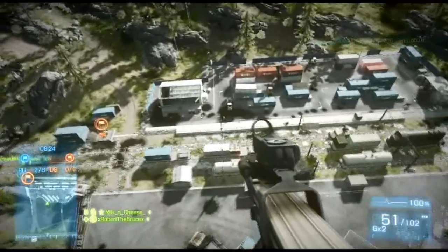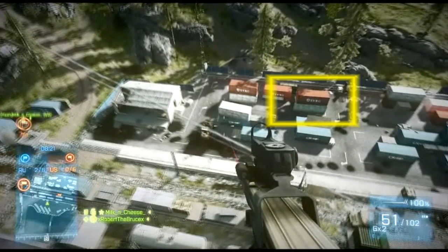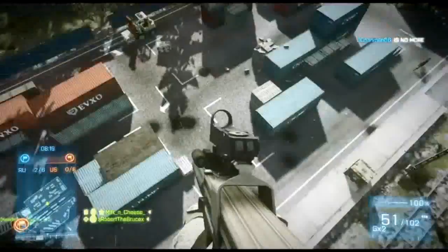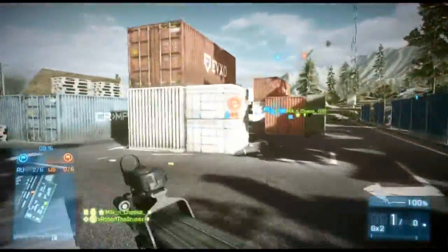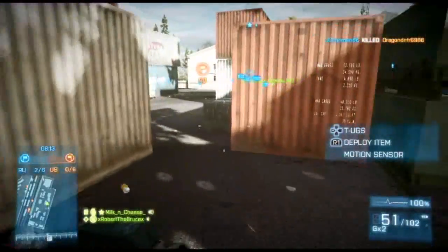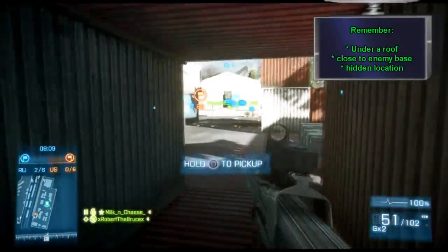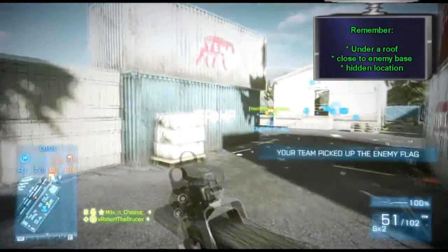To give you a bird's-eye view, we're gonna freeze the video here in a second and highlight the crate that I like to use. A lot of the crates are closed off, but that one I highlighted is actually open in the front. It fits perfectly the criteria I use for putting down a spawn beacon behind enemy lines in capture the flag. I like to put it down towards the back to minimize the chances of an enemy seeing it if they're running by, and this is kind of an out-of-the-way area.